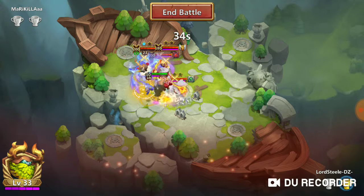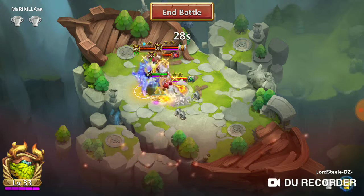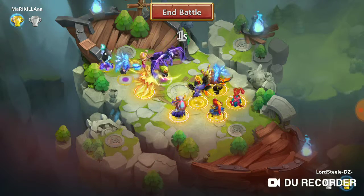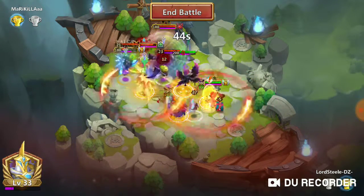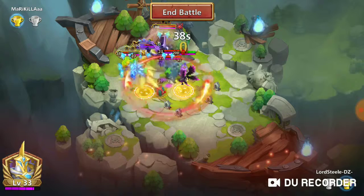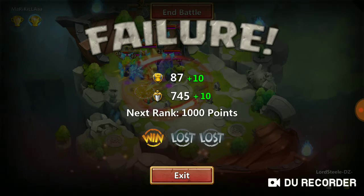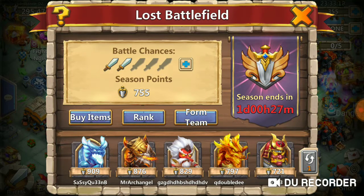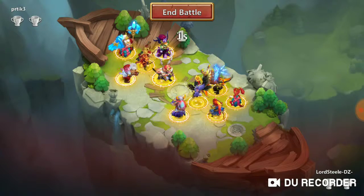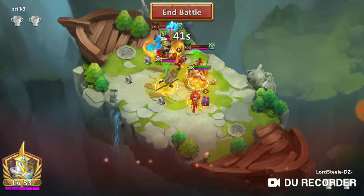Hopefully this next one isn't as overpowered. Oh man, he has a Zulix. This is so fun just getting stomped on by pay-to-win players. All of them have Lovanica — how are you supposed to compete against these? And it's not even day seven.